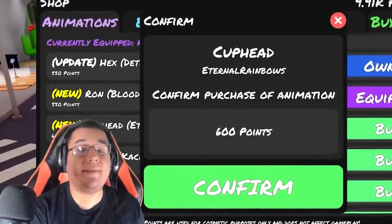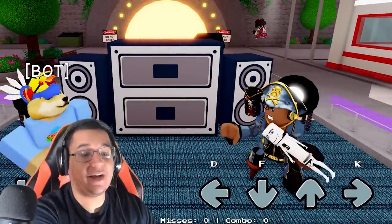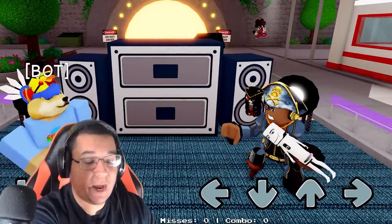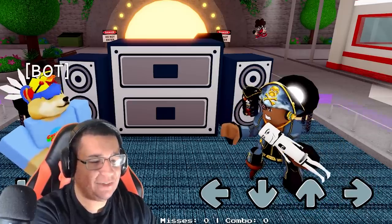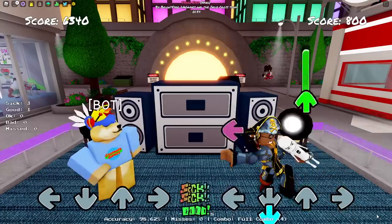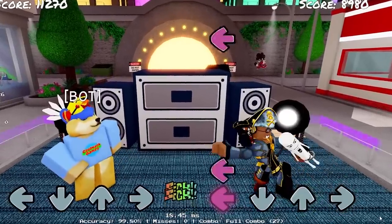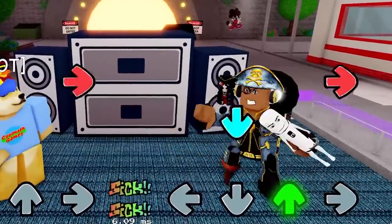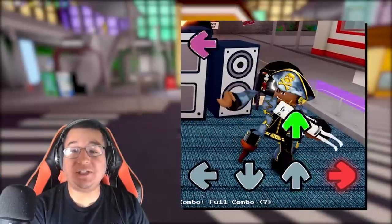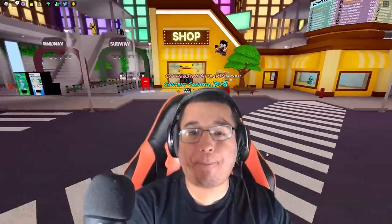Our next one is going to be the Cuphead animation. This one is going to be worth 600 points. This is what it looks like on idle — you're kind of like jittering around, left, down, up, and right as well. Very funky looking. I'm not sure if that's how Cuphead's animation is supposed to look like, to be honest. It's very buggy in my opinion, I'm just being honest here.